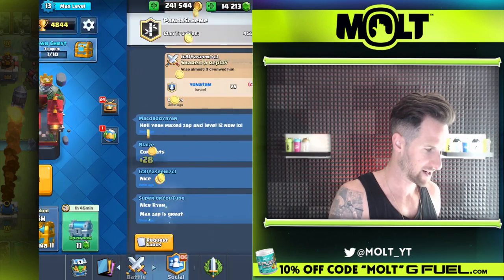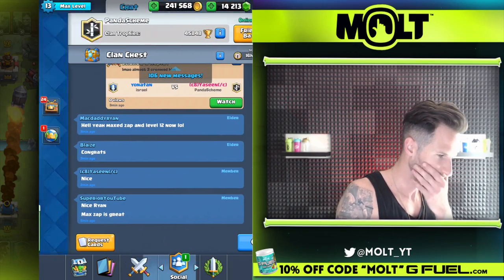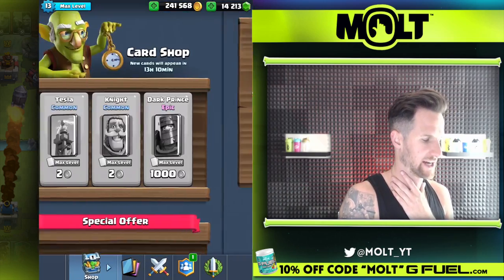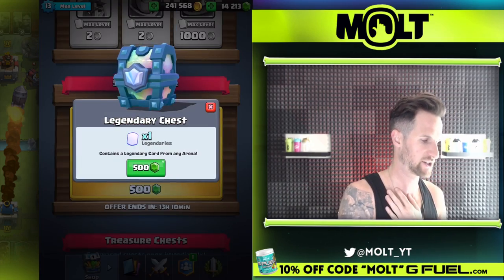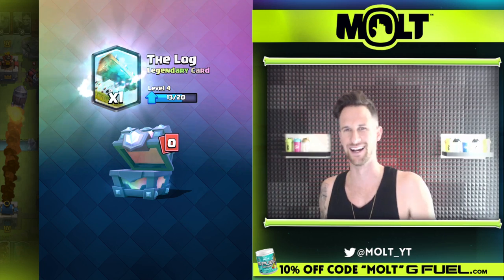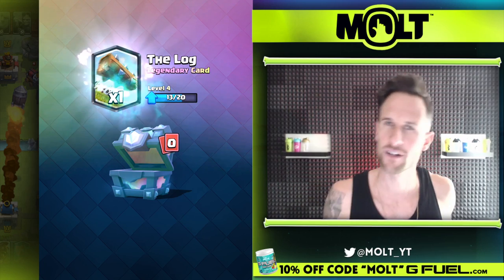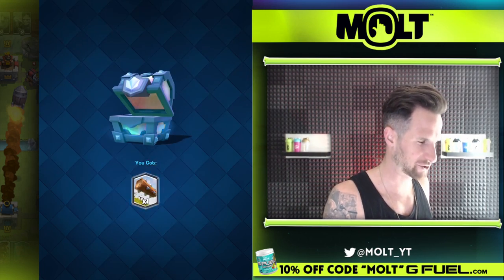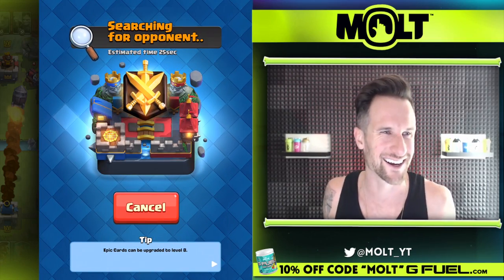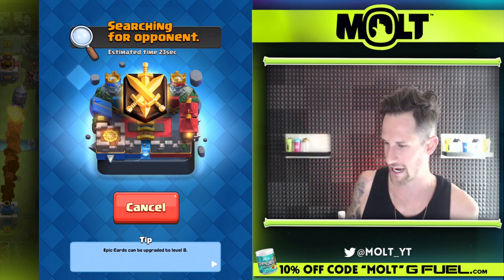How did I just win with that? Oh my goodness. Alright, now let's go open up our legendary chest. 500 gems — what's it gonna be? Come on Supercell. It's the same card? It's the same card two times in a row — the log again.